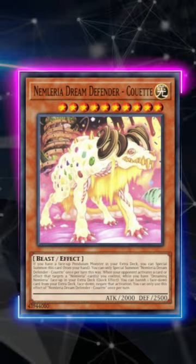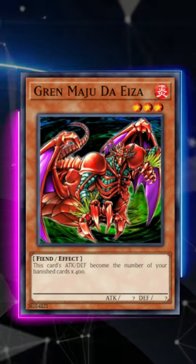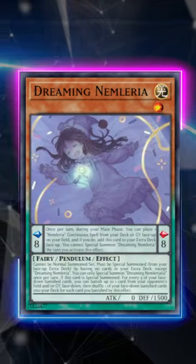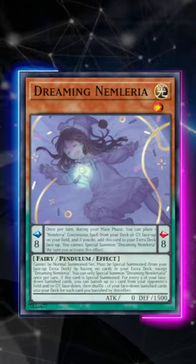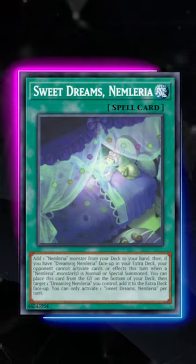You could also pair it with cards like Gren Maju to get a whopping 5,000 or more attack. And once you banish your entire extra deck, you can actually summon back Dreaming Nimleria from your extra deck and start banishing your opponent's field and graveyard. It's absolutely nuts — definitely check it out!